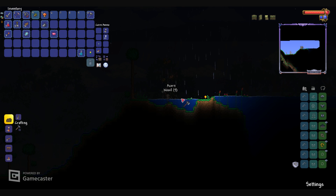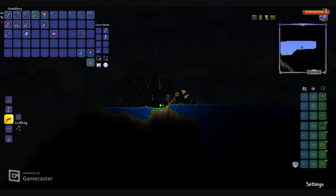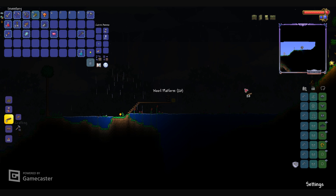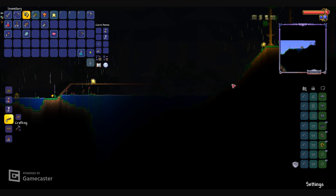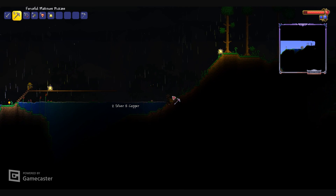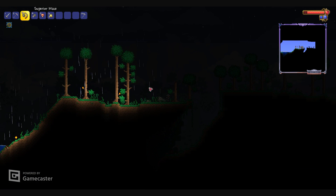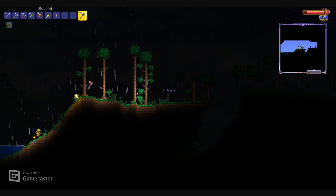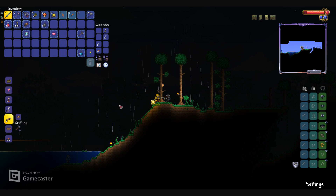I'm going to collect this tree so we can build over it. Oh, it's a star! I'm going to die - never mind. Fallen stars are only going to be useful for enchanted nightcrawler. I'm out of torches. Speaking of which, we can probably make one right now.